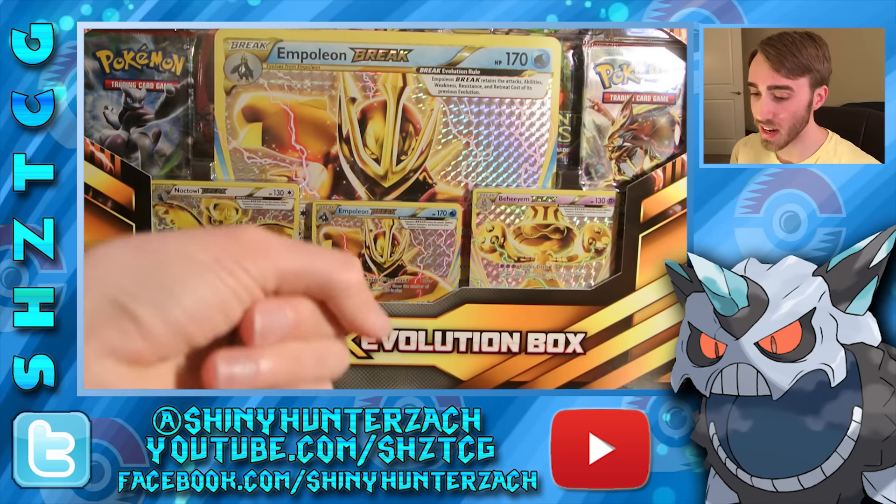I've returned and let's go over everything that you can get in the box. I will start off with the BREAK cards. The three that you can get are Empoleon BREAK, which is the oversized one. This is XY Promo number 134 — I cannot believe they have that many promos already for the XY era. That is insane.